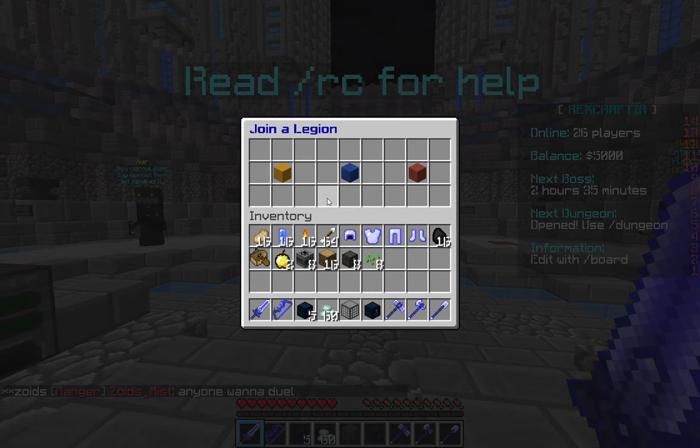So when you join, after a few moments, you'll get this screen: Join a legion. You want to pick a legion. Basically, a legion is your weapon or your armor, you could say.